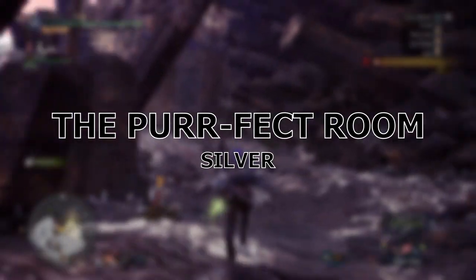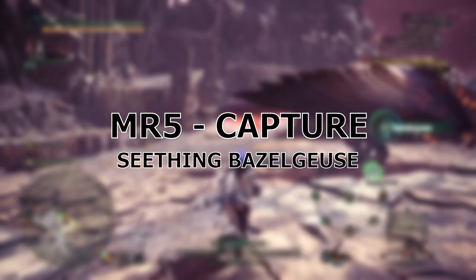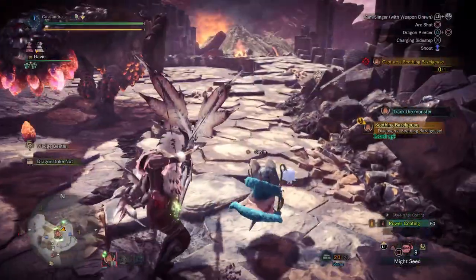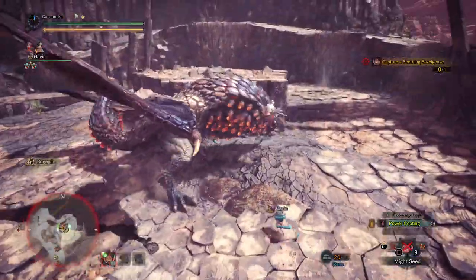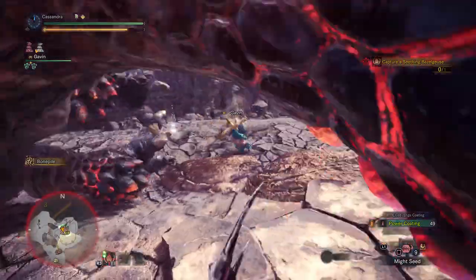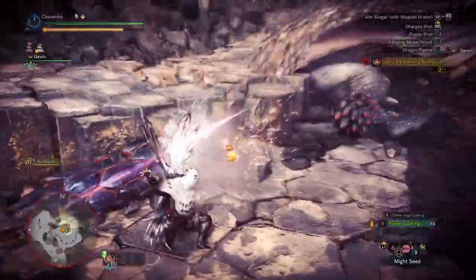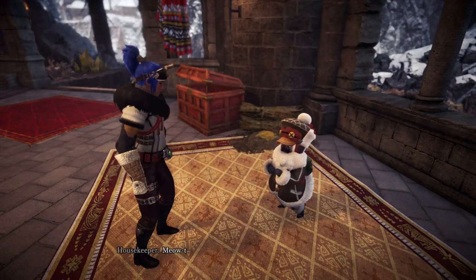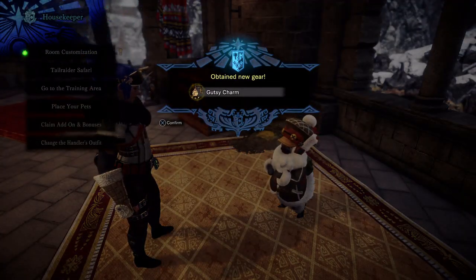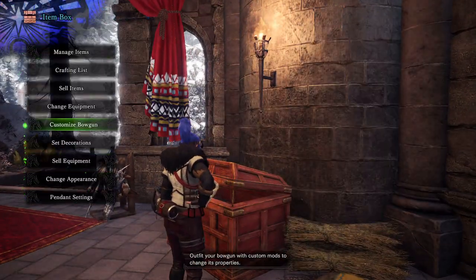With that out of the way, we move on to the final quest, titled Silver, which asks you to capture a new Bazelgeuse variant in the Elder's Recess. This variant is the Seething Bazelgeuse — it's supercharged and red-hot nearly constantly, and its bombs can turn blue and extend their explosion range. I found the most success using an Ice Crit Element Bow — I believe it was the Shrieking Legiana one — and you'll want to focus on the wings and tail, as they've changed the hit zones for this variant. Bear in mind there's also a Tigrex and an Azure Rathalos roaming the area. Succeed in capturing it and you'll be rewarded with the Gutsy Charm, which gives you the Guts skill — very useful for surviving attacks that would normally one-shot you, especially against the final story boss.